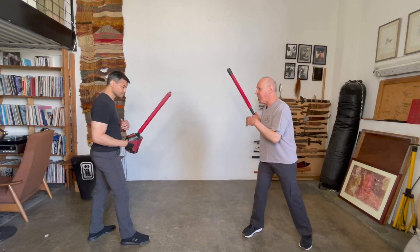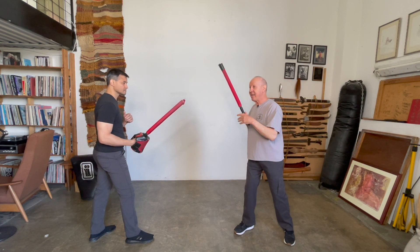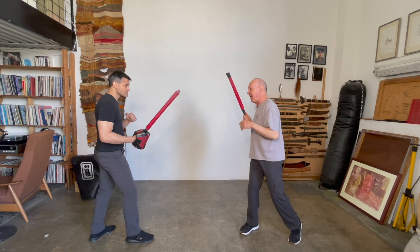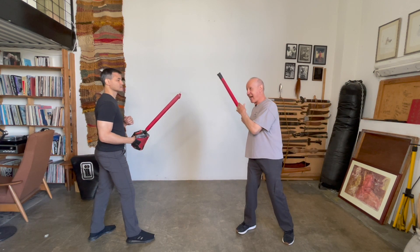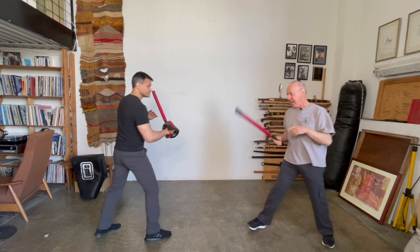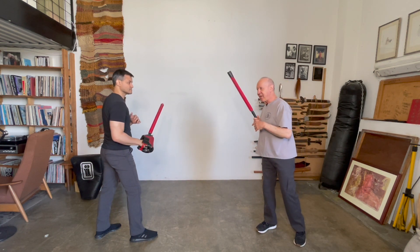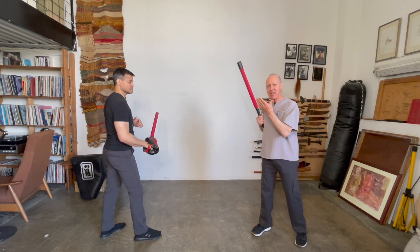When he takes that step towards me, it's important — it's such a difficult thing to get over — but when he takes a step towards me, notice that my stick ideally goes straight to the target. When he pulls it to his closed position, it goes here. He brings the stick up towards me. If he leads with the elbow, because a lot of people do, then that's my first target because that's the closest thing to me.